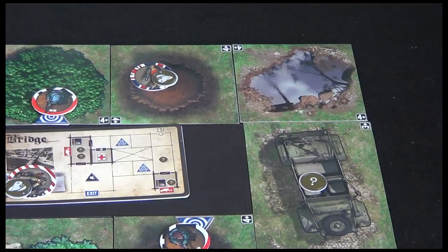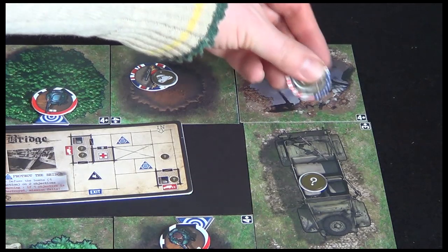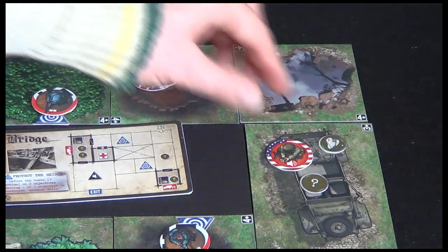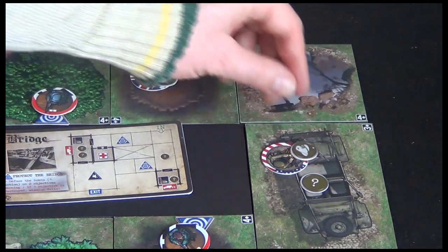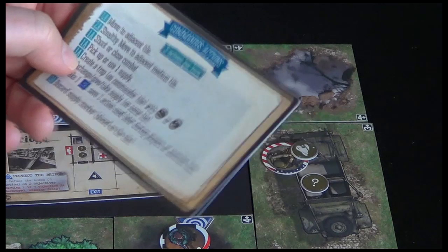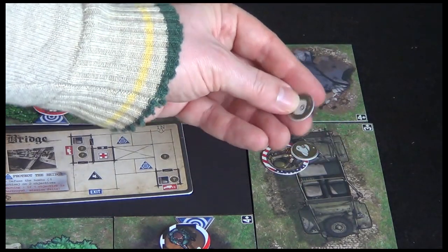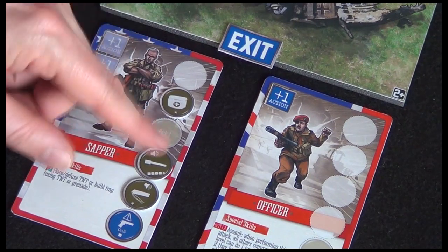So let's get the Sapper moving. With his three actions, I think we'll move into the starting space, then in here - we're still stealthy. If you become un-stealthy, there's a separate token side that shows you're visible. Then we can use an action - it says one action to pick up or use one supply. So we'll pick up this supply crate and find out what it is. A med kit - nice. We'll place it here in his carry limit.